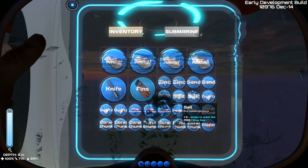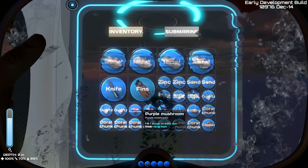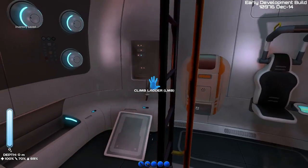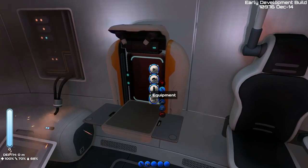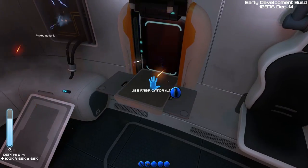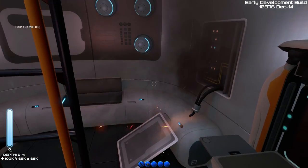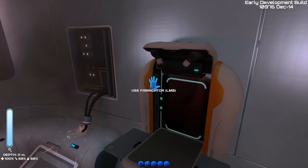We have purple mushrooms, so we have enough to make one battery. Since it's nighttime we should get back on the boat anyway — nothing bad happens at nighttime as of right now, it's just hard to see. I'm going to make two dive tanks right now. There's dive tank number one and dive tank number two. That's going to give us a minute and a half underwater, which is a lot of time to work with — more than enough to take us into the mid-game.